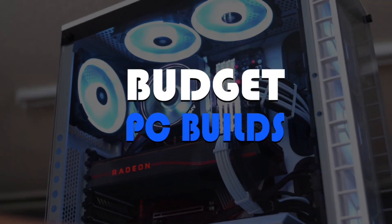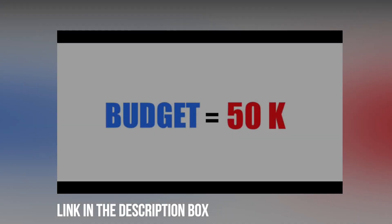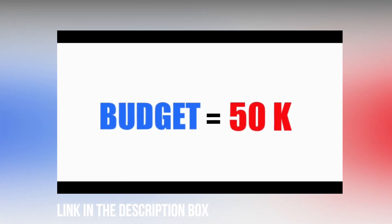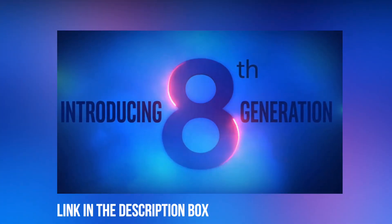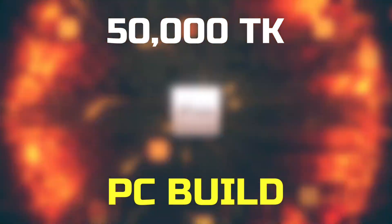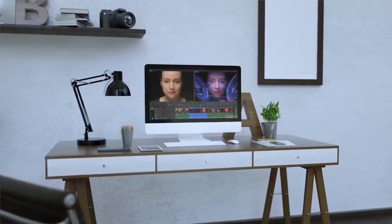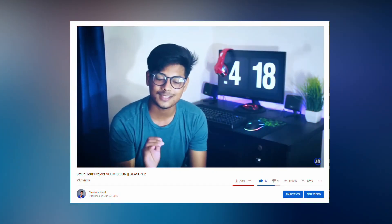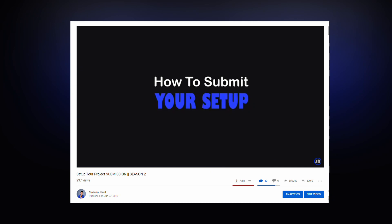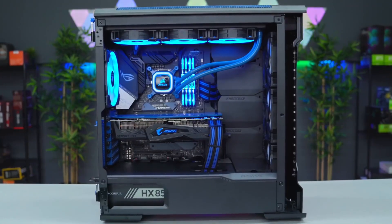Hey, what's up guys, welcome to the Budget PC Builds. This is the first Intel PC Build. So it's time for a 50K PC Build for 2019. This is the amazing 560K Ryzen Gaming and Editing PC Build. But wait — many of you know that Setup Tour Project Season 2 has started. Check out our channel showcase submission video; the link will be in the description box below. With that said, let's get started.